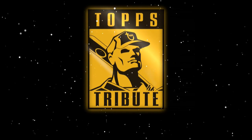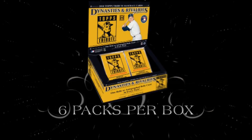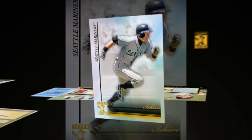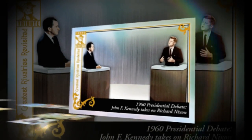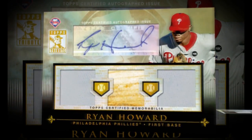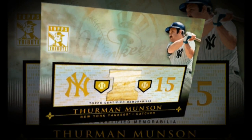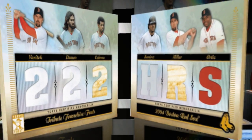Topps Tribute Baseball is back with the all-new Dynasties and Rivalries Edition. Each box contains three autographs and three relic cards — a hit in every pack. The base cards feature star players from today and yesterday in multiple parallels. Every autograph or relic card is numbered to 99 or less, with relic booklet cards celebrating franchise accomplishments.